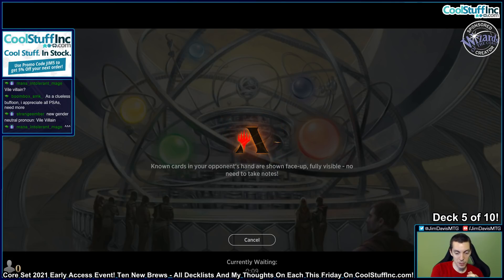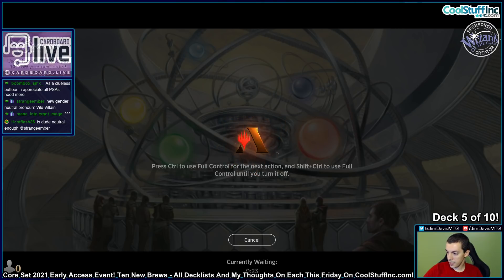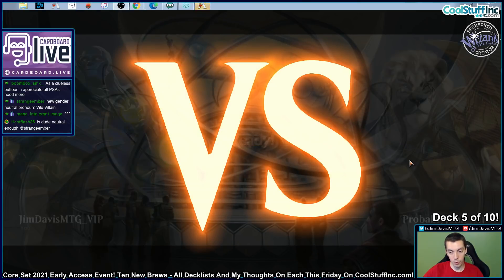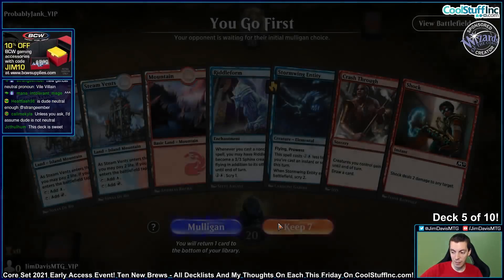I think Stormwing has more of a future in Eternal formats than Standard — where Lightning Bolt exists, and possibly even Brainstorm and Ponder. So, one and one. A lot of our games have been weird. We've got to keep rolling along here. We're running out of time — we want to run out of time. We have to play all of our Brews. Probably going to be only three games of this deck.